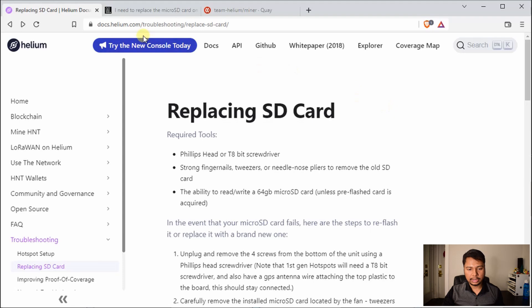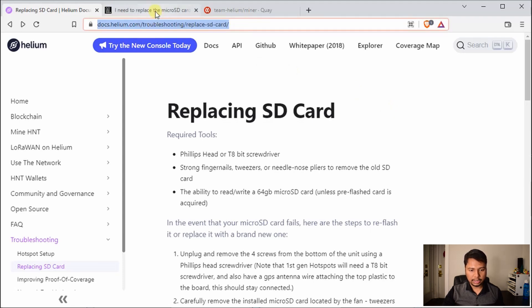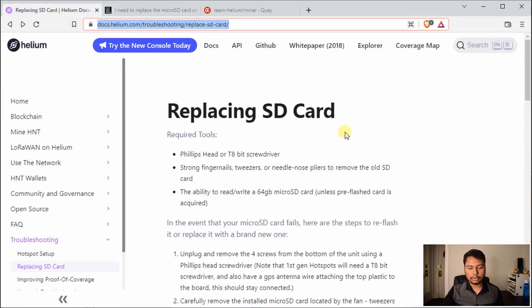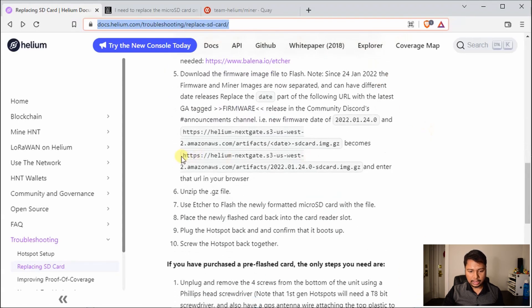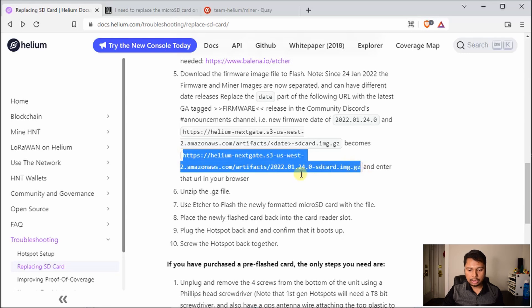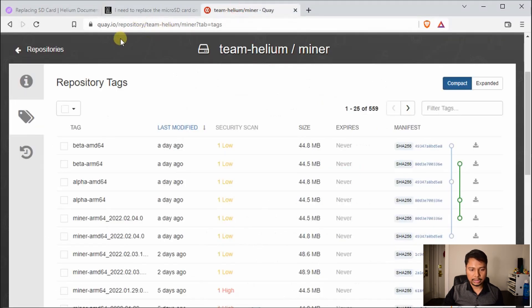Now let us begin the process. First you need to have the snapshot. There are two sites to download it from — one from Helium itself and one from MNTD. I'll leave the links in the description. In this case, I'm going to use the Helium snapshot. If you scroll down, you will see the link to get the snapshot. However, the page might not be updated with the most recent snapshot. You can check the latest version using the quay.io link — I'll leave it in the description. The latest version here is 2022.02.04.0.